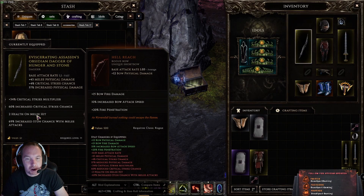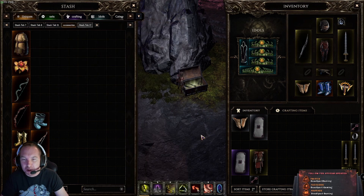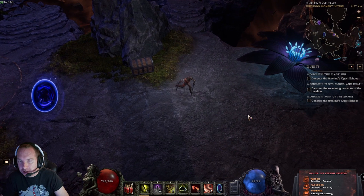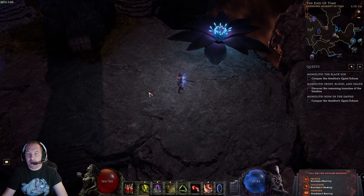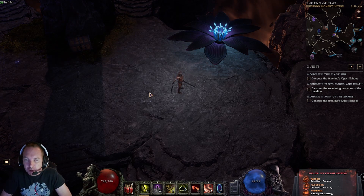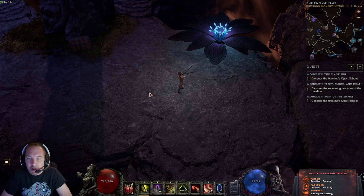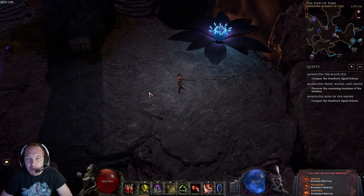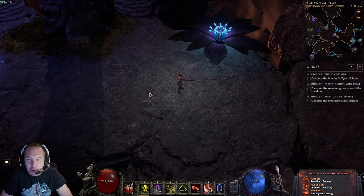As for the unique bow I mentioned for the ballista build — it gives you plus two maximum ballistae, so instead of the base two you can have up to four without investing spec points. That's pretty much it for the overview of the class. I've really been enjoying the Rogue since it was released. There are a few tweaks coming because some things are overpowered, but compared to other games' class releases it wasn't too bad — they did a really good job and it's reasonably balanced.